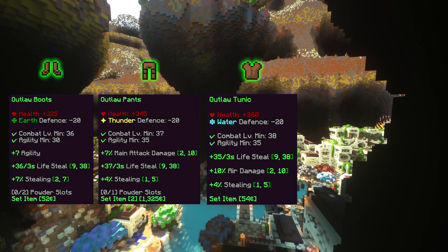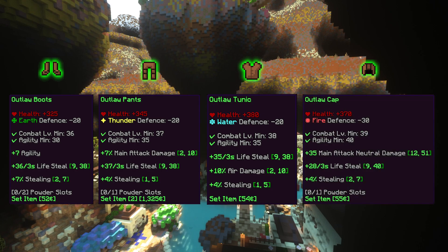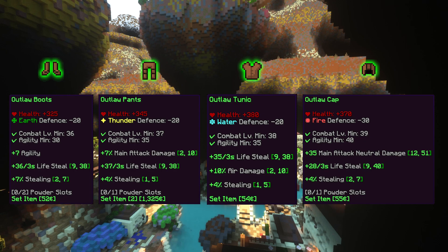The Outlaw cap requires level 39 and 30 agility to wear, and gives plus 370 health, minus 30 fire defense, between plus 12 and plus 51 main attack neutral damage, between plus 9 and plus 40 lifesteal, and between plus 2% and plus 7% stealing.